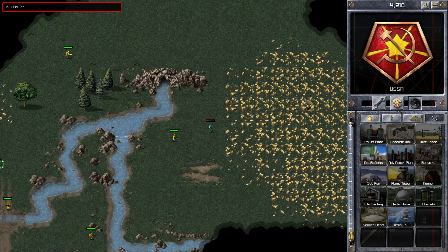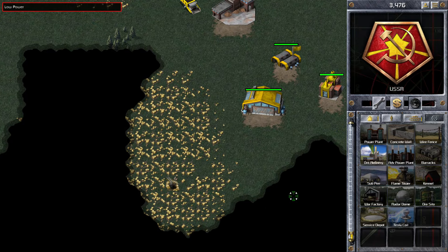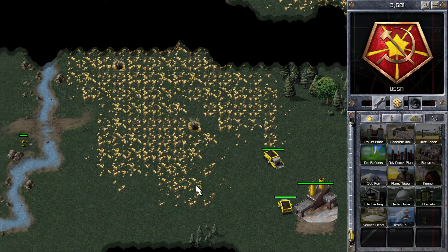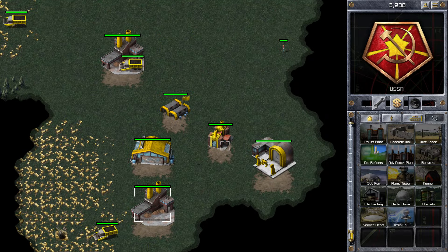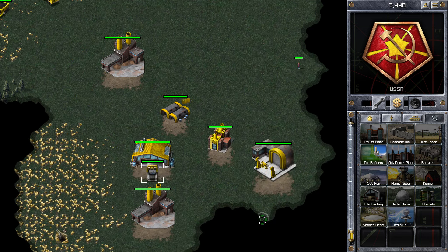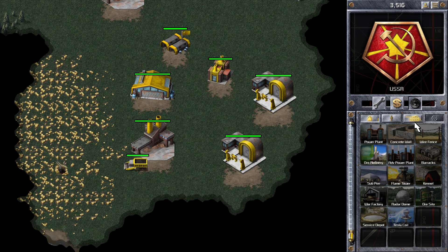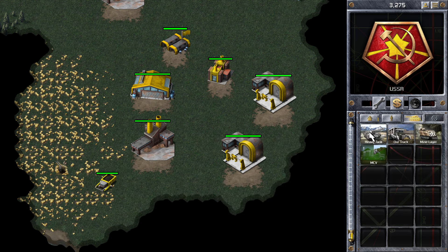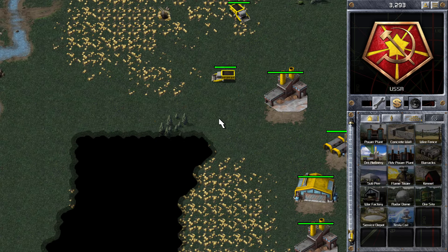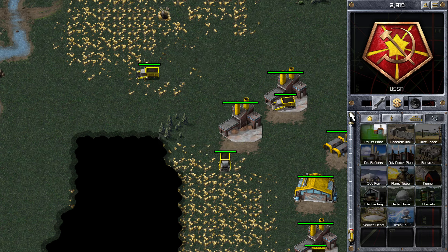I'm having a look for where those infantry are because they seem to have disappeared. We can also see cyan sending some infantry in and I'm just putting down my second ore refinery. One of the things about multi-MCV builds is you need to really take care of your funds, so I am building some ore refineries before I build my second war factory.